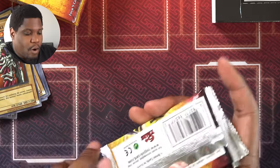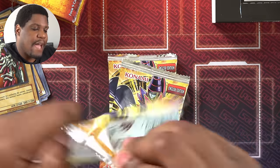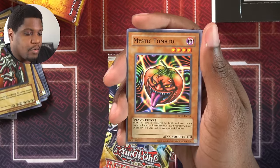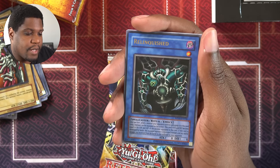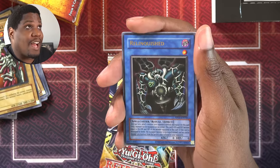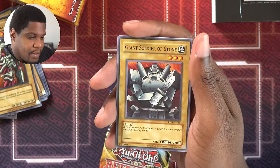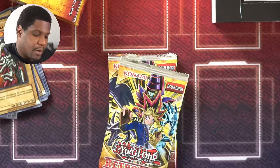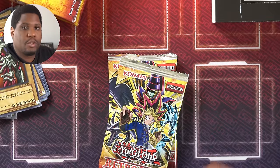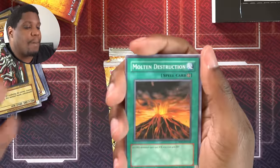Pack number two — or box number two — four more packs. What other retro goodness will we pull? We have Sonic Bird, so we can search all our rituals. Mystic Tomato — one of the best searchers in the game. Nimble Mamonga, now we have two. Giant Rat. Relinquished — if I could just get that ritual spell that would be perfect. Giant Soldier of Stone, Cannon Soldier, Curse of Dragon, Gazelle the King of Mythical Beasts. I got Gaia and Curse of Dragon — so if I get Dragon Champion I might actually run that. It wouldn't be the best idea, but I'll do it. Molten Destruction.